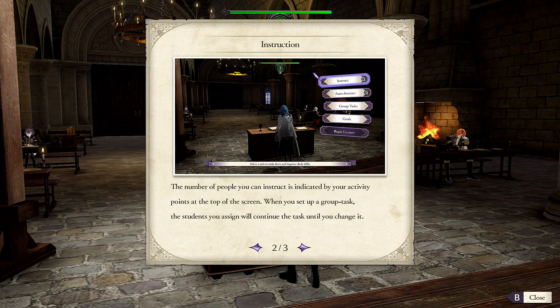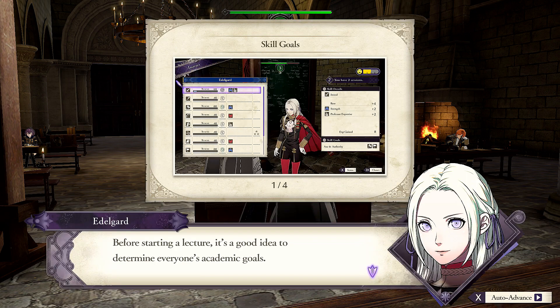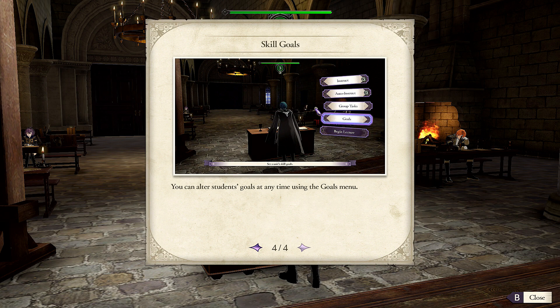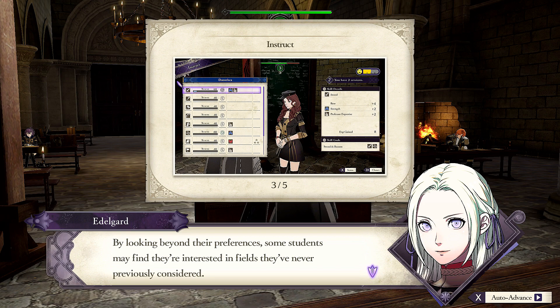When you set up a group task, the students you assign will continue the task until you change it. After the first round of instruction each month, your students may come to you with questions — they will be motivated if they like your answer. Before starting the lecture, it's a good idea to determine everyone's academic goals. Students will want to prioritize studying things that will help them achieve their aim. Students study on their own and earn skill experience according to their skill goals; results are reported at the end of each week.